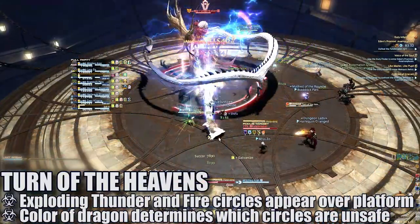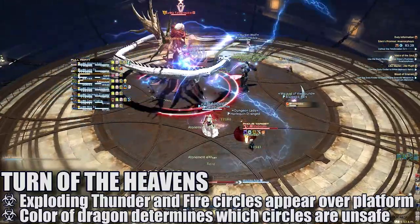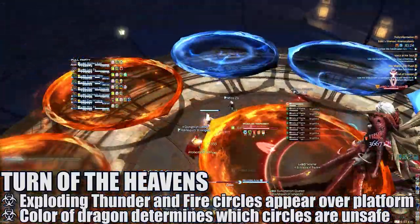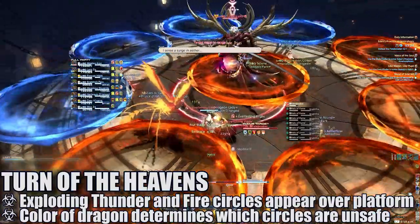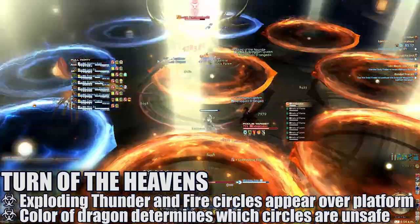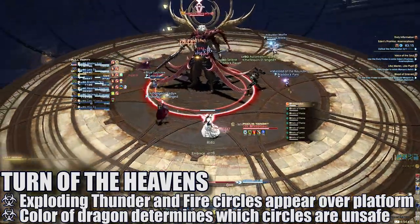Turn of the Heavens will cause a number of blue and orange circles to spawn around the platform. All of these circles will soon cast Brightfire and explode. Pay attention to the color of the glowing dragon as the boss is casting Turn of the Heavens — the color of the initial dragon glow will cause the circles of that same color to explode in wider attacks, while the other circles explode within their regular dimensions. Players will need to move away from the strengthened colored circles and stand in the safe spots available between the other colored circles.